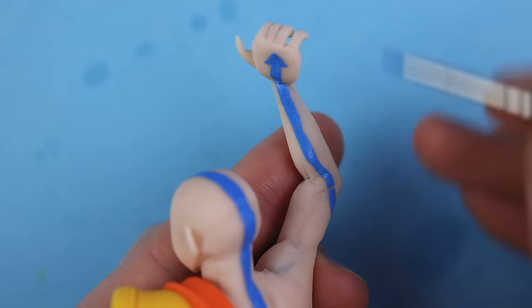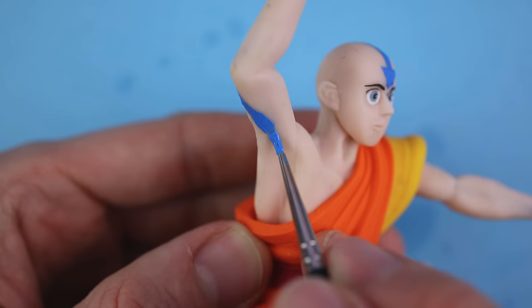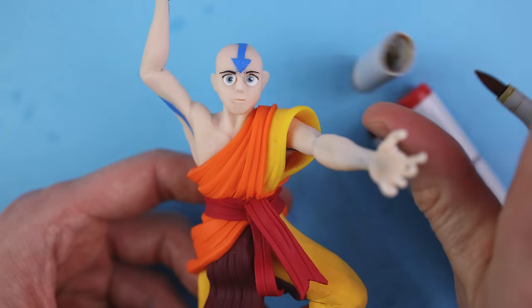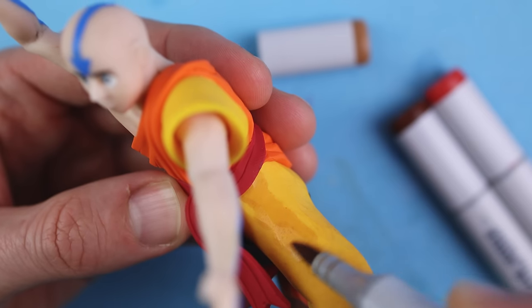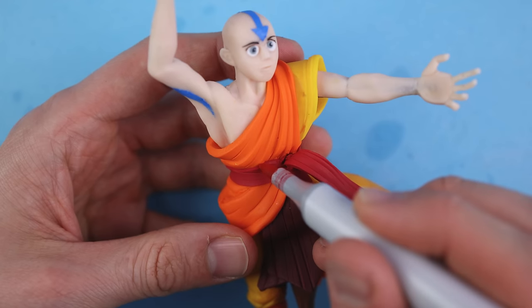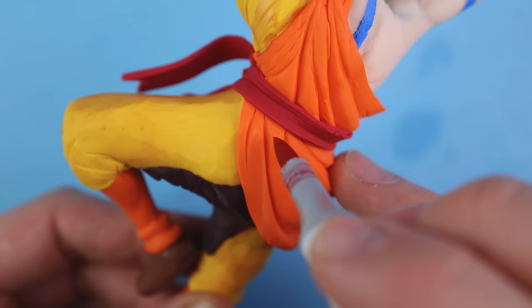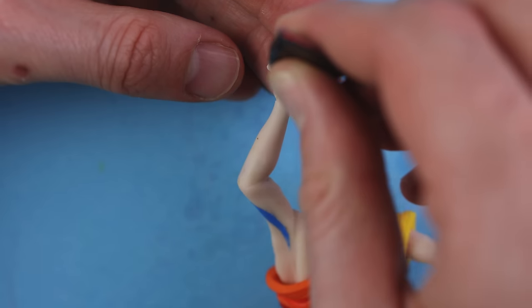This isn't just about getting all his features right, but capturing the essence of this character. As we shape this monk-like bald head, we are not just crafting clay — we are bringing to life a beloved hero whose story is about growth, adventure, and the pursuit of harmony, appreciating Aang's journey with all its struggles and triumphs.